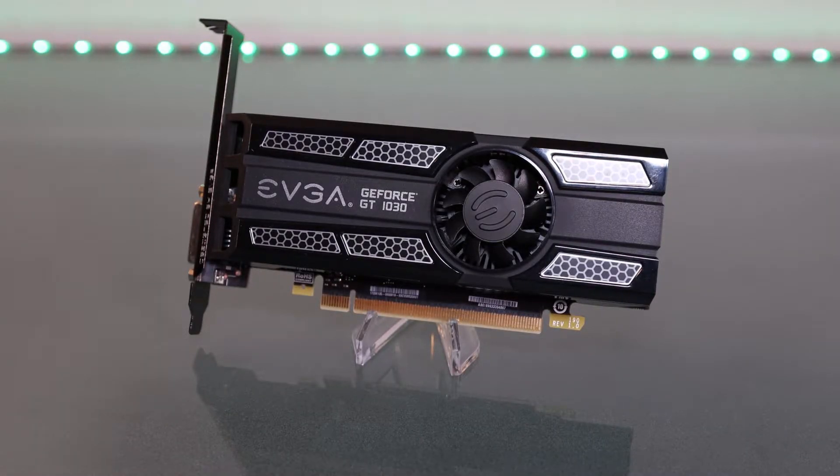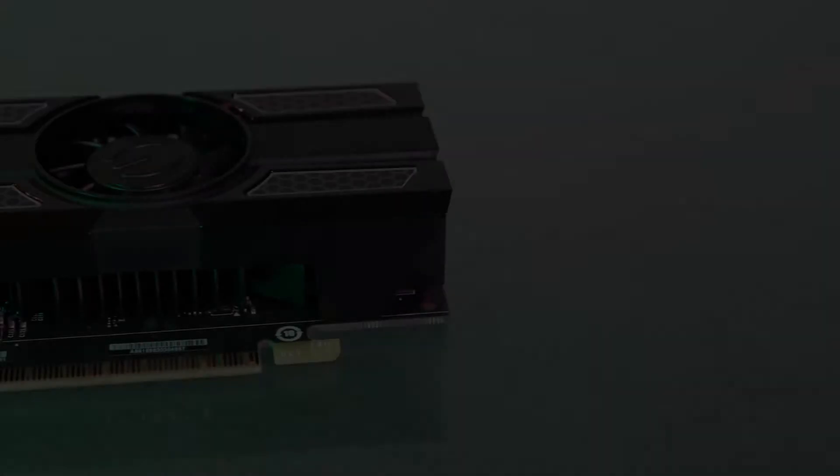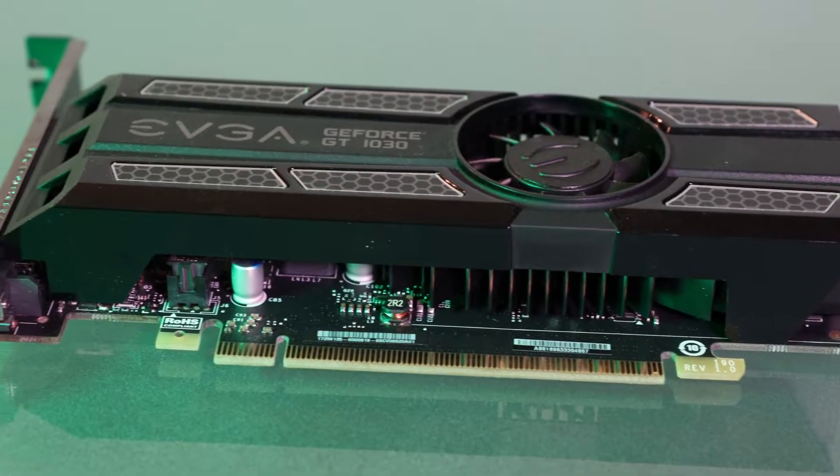I picked up this GT 1030 back in 2019 for around $85, but now looking at new prices online it's hard to find it under $120. In my area on the used market, I've seen the GT 1030 go for about the same as brand new, which is pretty crazy. Something else to consider is the GT 1030 does not have hardware encoding capabilities — Nvidia's NVENC encoder — and I'm guessing it's because it's missing the X on GTX. You need a GTX or RTX card to use that type of encoding.